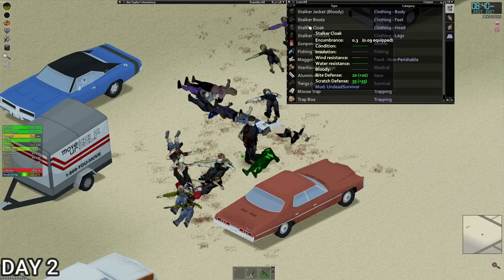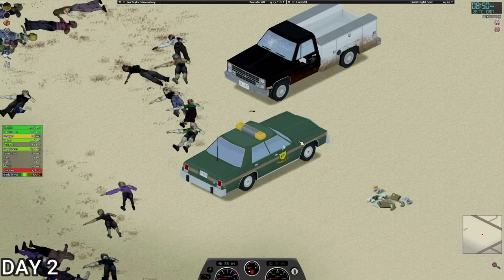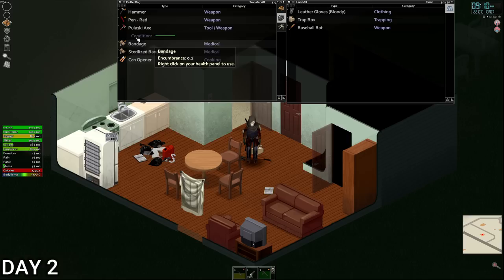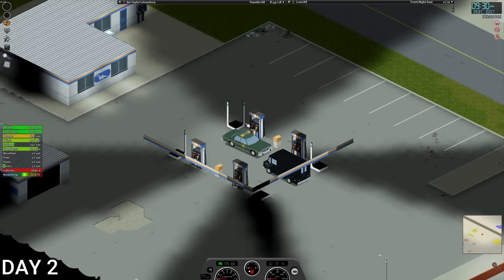Let's see what we can salvage from the stalker. The boot's got a hole in it, the trousers got a hole in it. Take the hood. Trap box could be good actually. We've got a little bit of armor. We've also got the car now. Being as we've got the machete, let's see if we can get down and fill it up with fuel and maybe get to the bookstore. Let's go drop all this stuff off first. Leave the trap, leave the gloves.